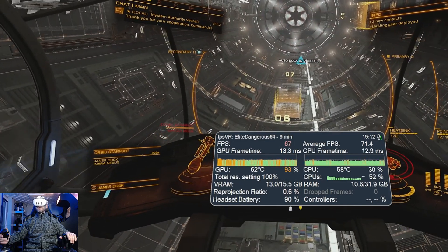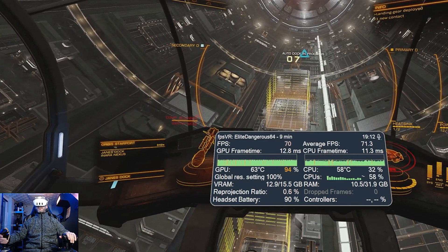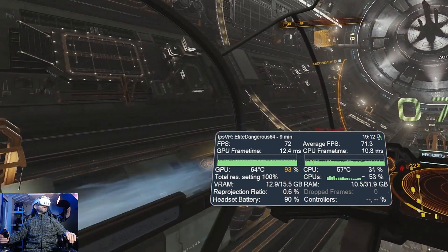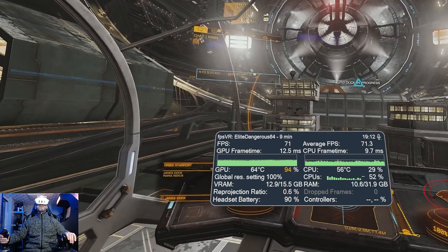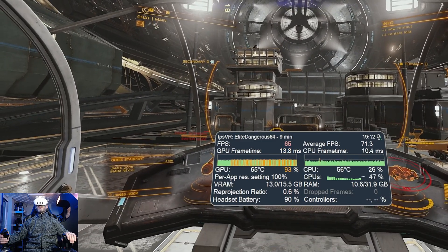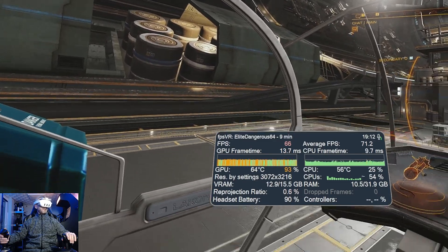As we go through the mailslot it does drop down — it's always done that. So it's still not solid in stations, but I think this is pretty much the best I can do. I did go up in HMD image quality, which probably explains it a little bit. A little bit of stuttering entering the station isn't the end of the world. We've landed — it is dropping down though.